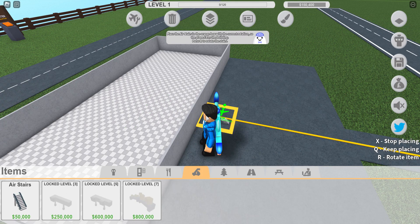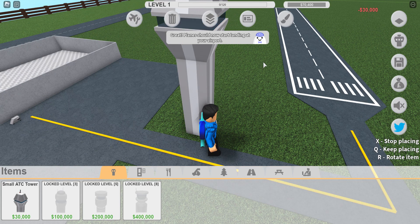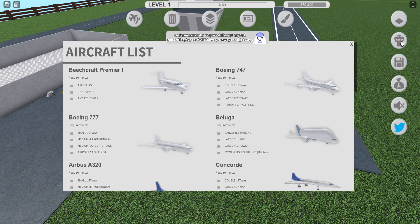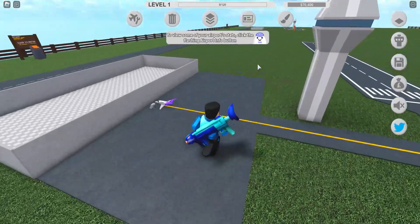I'm just doing the real quick tutorial. There we go. We're going to put a small ATC tower because, as you can see, I'm poor up here. All of my planes — I have the tiny plane, which is sad. Aircraft... As you can see, I'm a little bit sick here, but I'll do anything for my viewers.